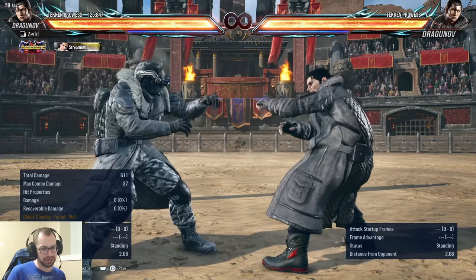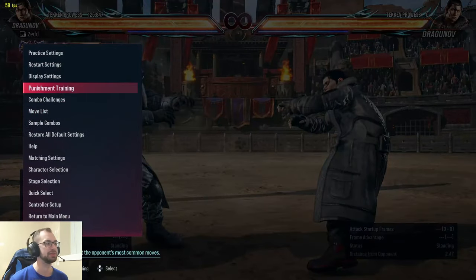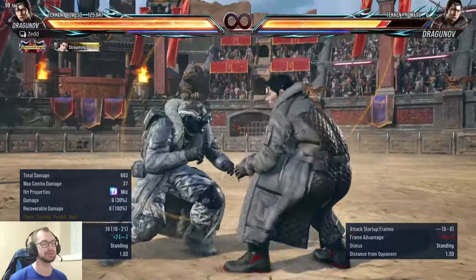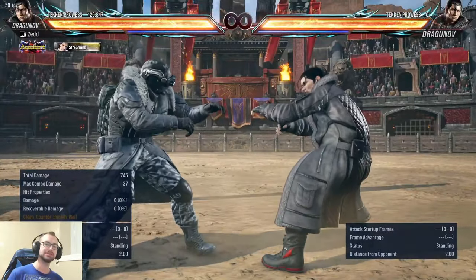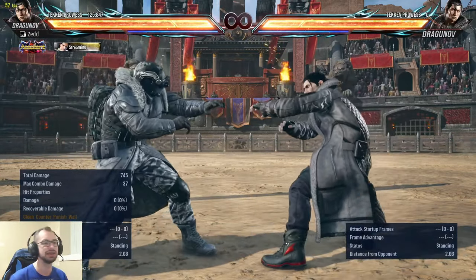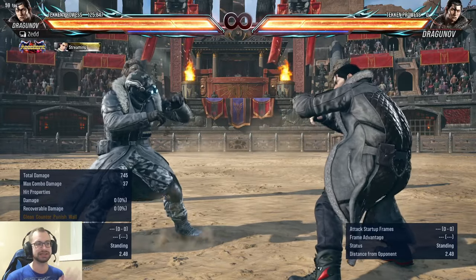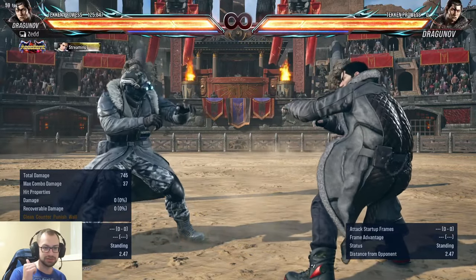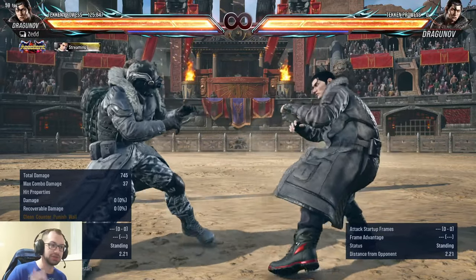What's going on guys, Zed here bringing you a quick little anti-Dragunov video. A lot of you online are probably stuck dealing with his sneak loop, and that would look something like this. So if you're tired of this and maybe want a guiding hand — while it's not a catch-all answer by any means — this quick video will go through that situation. Right off the bat, the TLDR: you step the kick that loops into itself, or you armor everything else except the low.